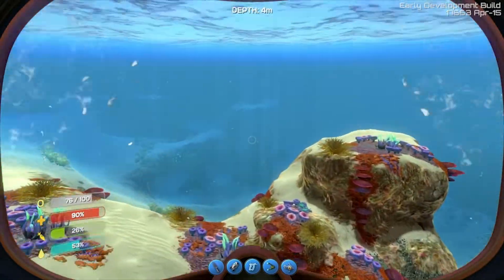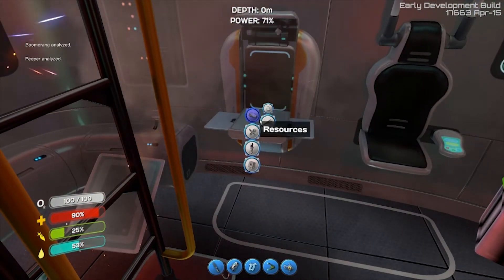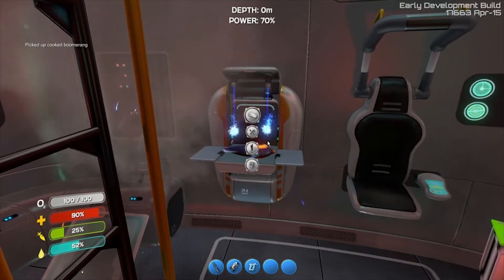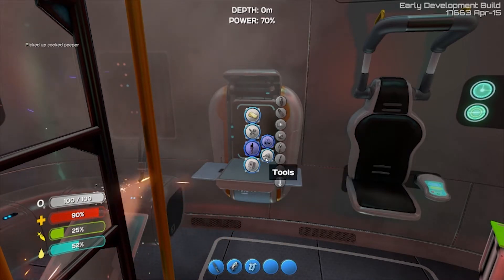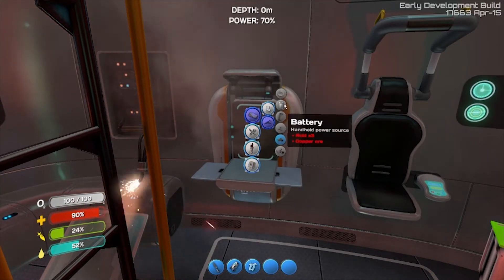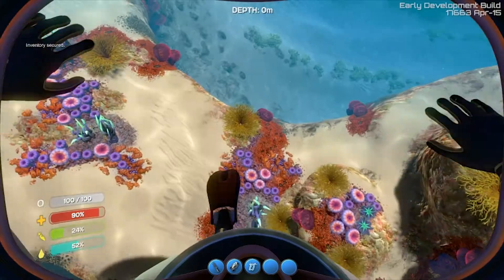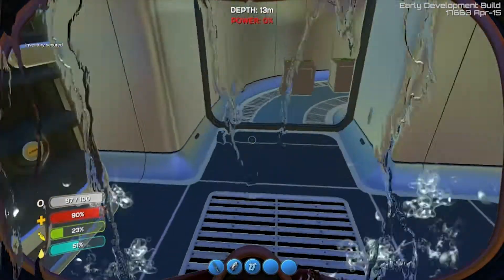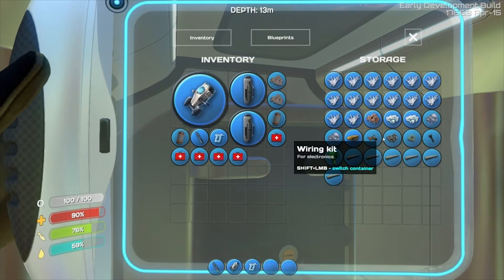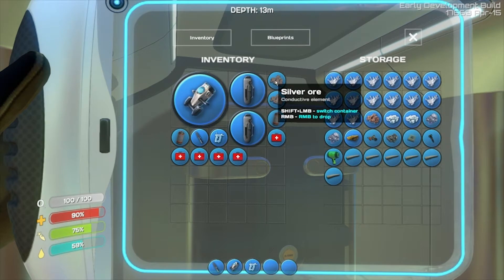Let's go in and see what I need for everything. I already have one lithium so I only need four. I need two copper per one — and I'll shift you in there, take one of these out. Did I already accidentally make a copper wire? I'm remembering something totally different.